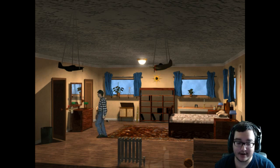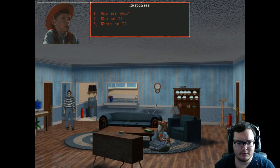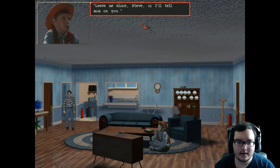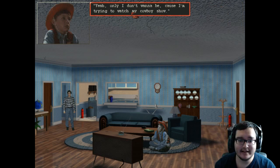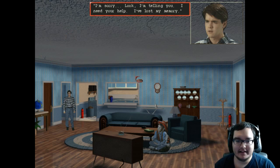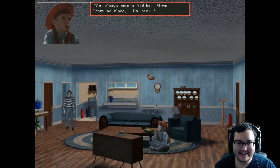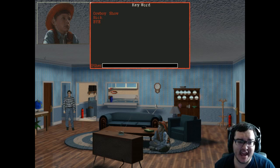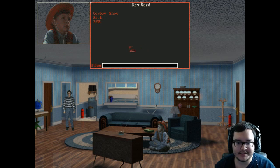Let's exit our room. Look at those graphics — the lighting on this kid. His name is apparently Hank. 'Leave me alone Steve, or I'll tell Mom on you.' What a little jick — I was gonna say jerk but also dick, so it's jick. 'I don't want to talk because I'm trying to watch my cowboy show.' Look at his eyes! 'I've lost my memory.' 'You always were a kidder, Steve.'